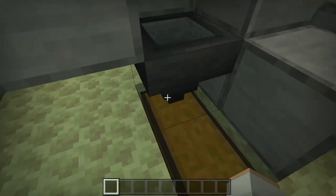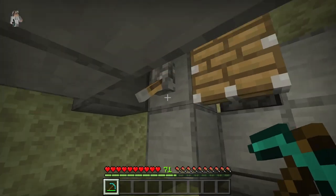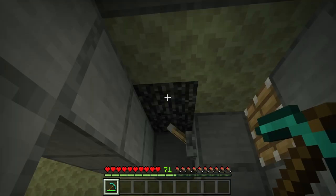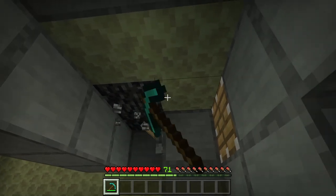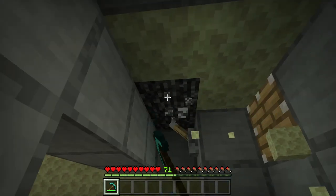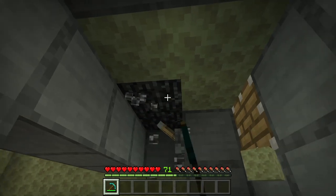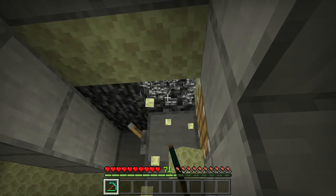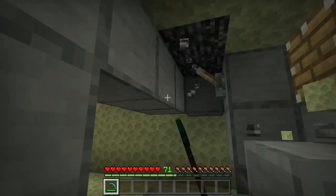That bedrock will then be collected by that hopper and funneled into this collection chest. I am now going to show you all how to use this farm. To use it, first come in here, then make sure this lever is flipped up so the farm is turned on. Now hold a diamond pickaxe, then come over to the spot. Once you're in here, aim your crosshair at the middle of the bedrock block, now hold down whatever button it is on your device to break blocks. As you guys can see, the piston system will cause you to break the end stone right as bedrock is regenerated. Every time you guys break that end stone, there's a chance for you to get a bedrock block. I was able to obtain a bedrock block. Whenever you guys want to stop using this farm, all you need to do is stop mining, then flip the lever down to shut it off.